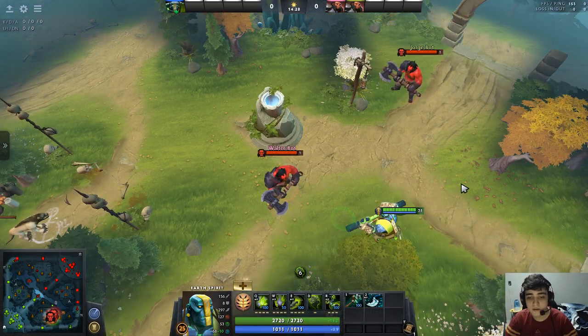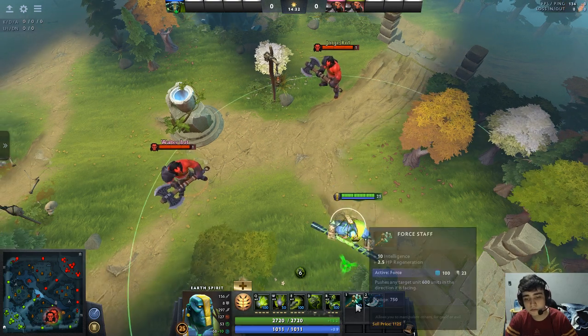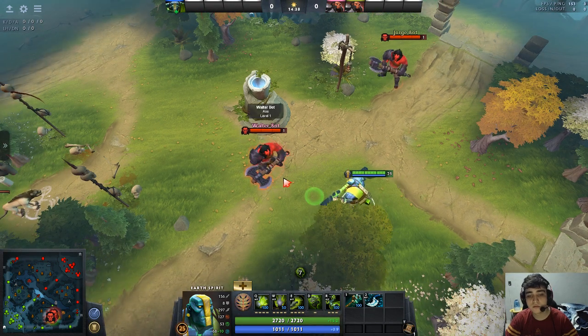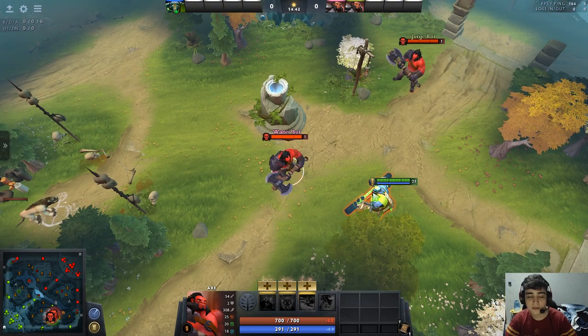Basically, in the delay of the spell you're allowed to use Force Staff because your hero's not actually moving. And you can use it to ignore a target that's trying to block your path while you're attempting to run.